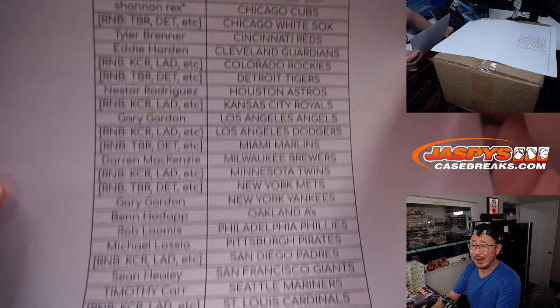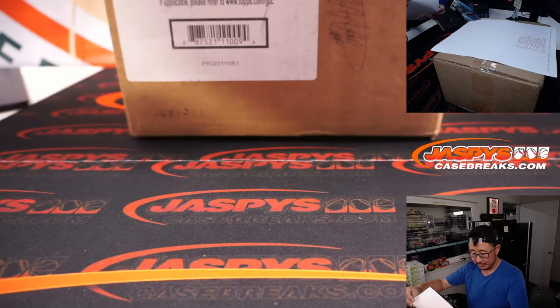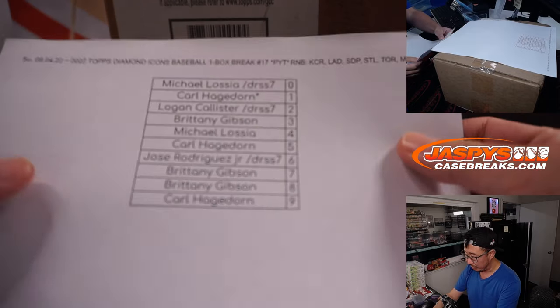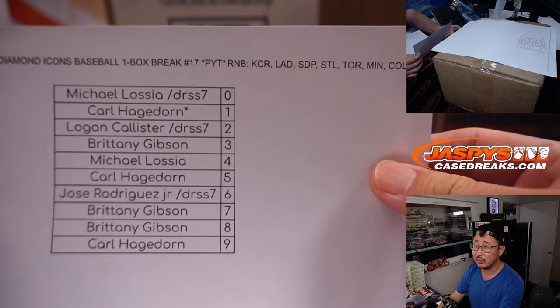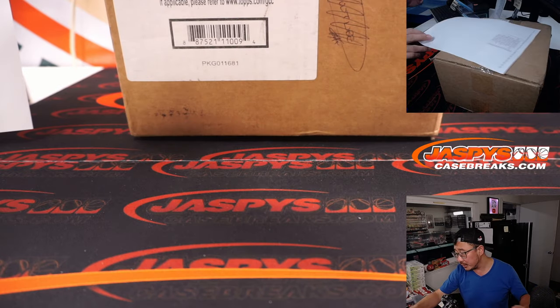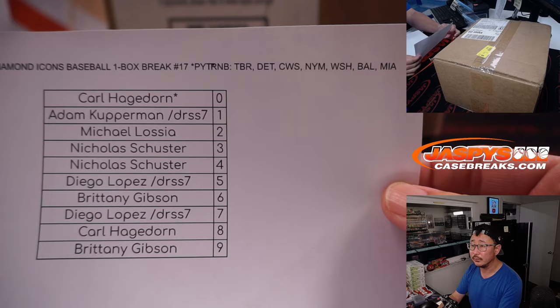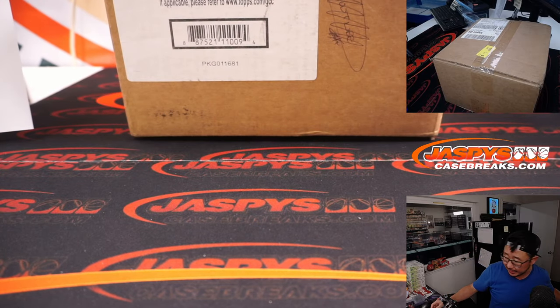Looks like it's our very own Rex, double last spot mojo — his Cubs and the Rangers. Now we did these random number block randomizers in separate videos, but there's the results of the first one, the Royals one. And here are the results of the Tampa Bay Rays one. Thanks, I'll keep these to the side next to me right here.